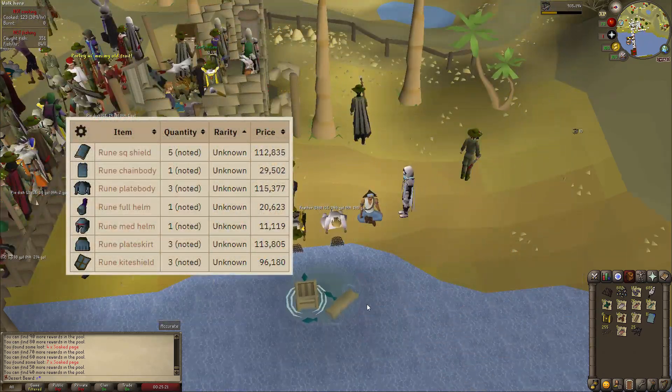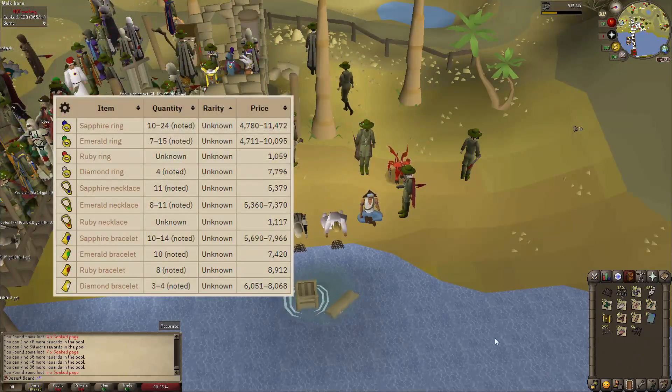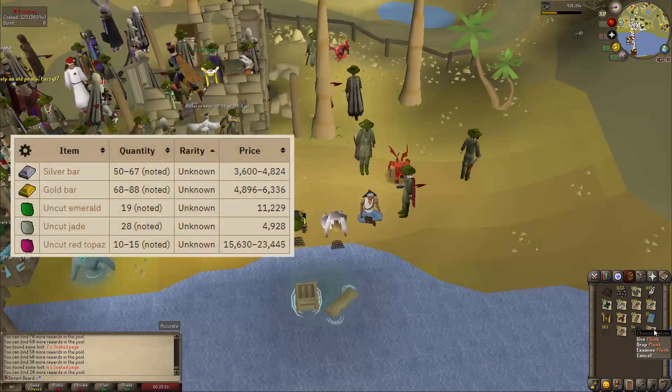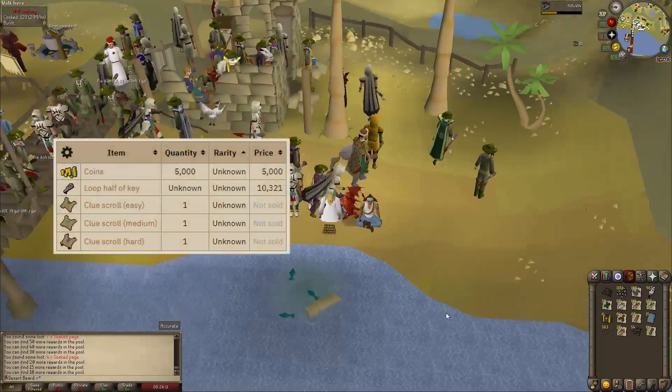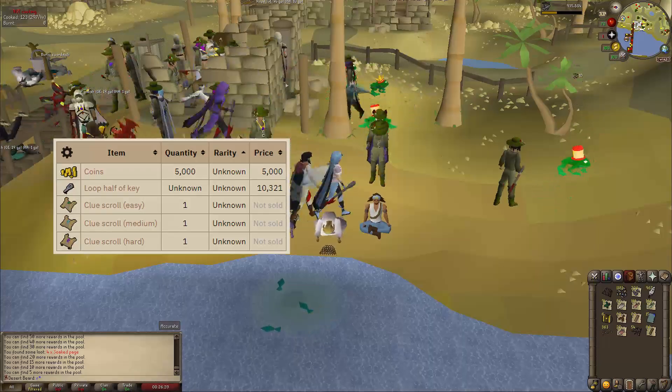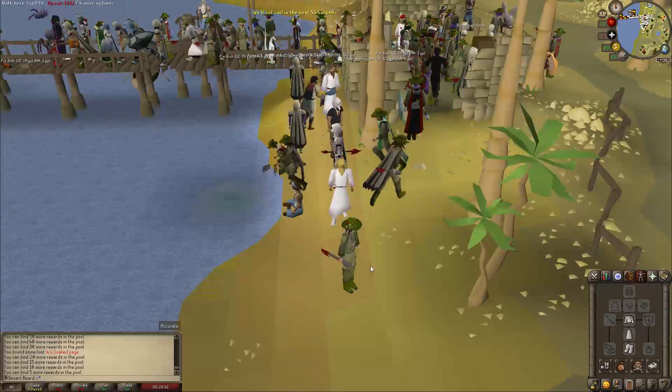You can also get caskets, and this is what the caskets can include as of right now — just some basic stuff. Some of these are very good for my Iron Man, as there's no other way to obtain them in the desert, so that is great.